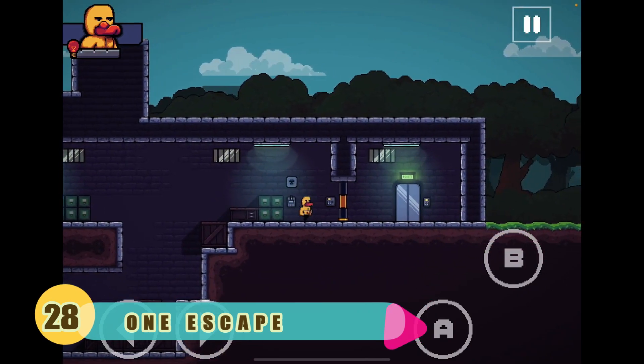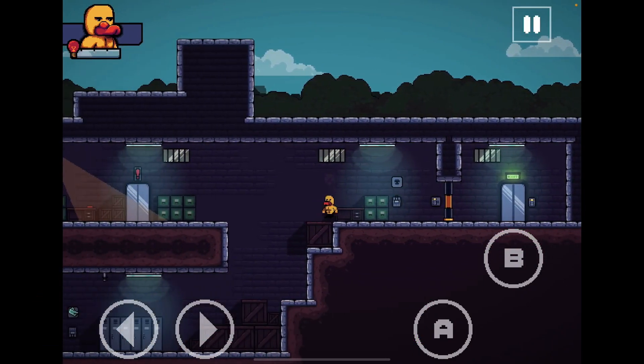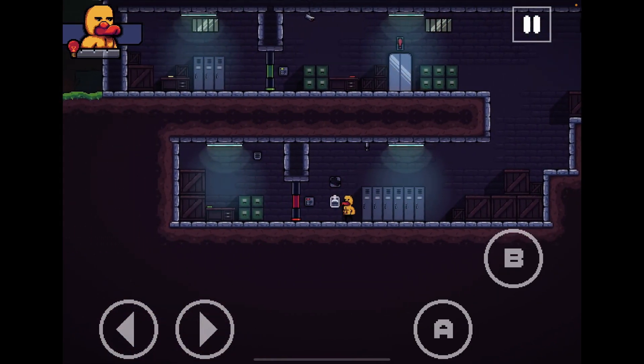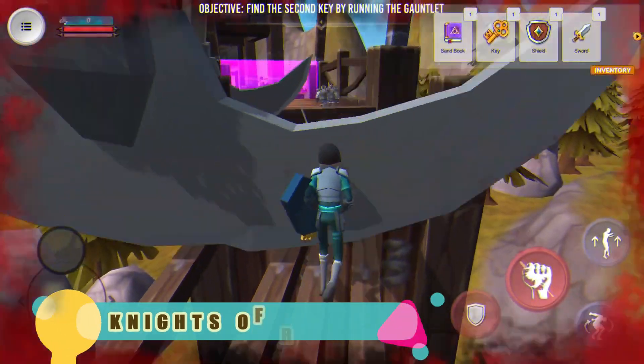Number 28: One Escape. One Escape is a game where you find the way to freedom while hiding from the guards, searching for key cards to open the locked doors, and avoiding dangerous pitfalls.